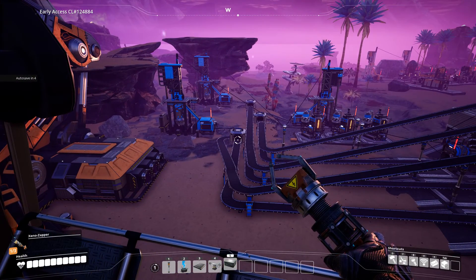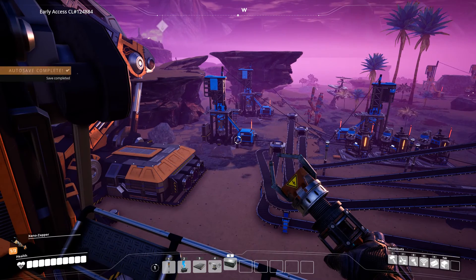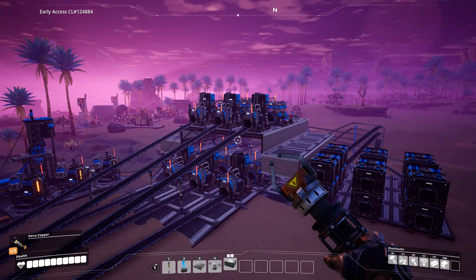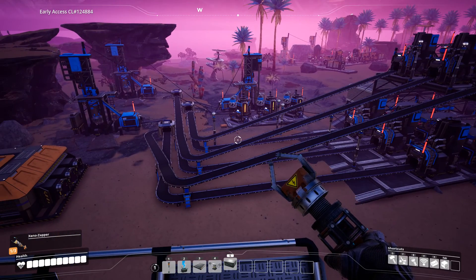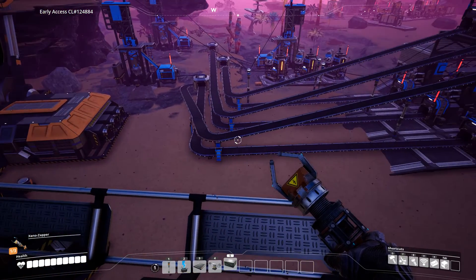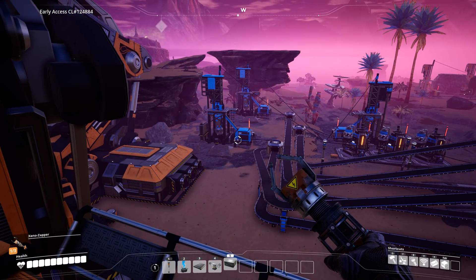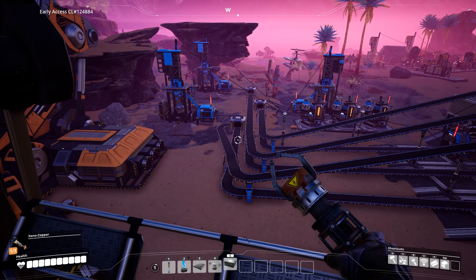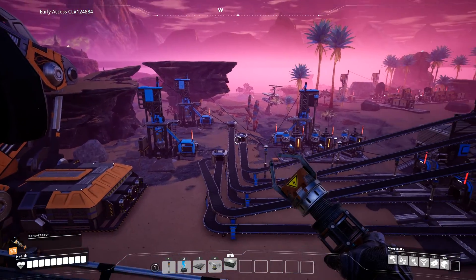Those little boxes are splitters. These miners will produce 60 iron a minute. Smelters, which are the first machines you see lined up there, can only smelt 30 iron a minute. So I have split each miner into two different conveyor belts — that way I can efficiently smelt double as fast. When the miner extracts iron, it will go into the splitter, and then it will pop out one iron down one conveyor belt and the other iron down the other conveyor belt, for all three lanes.